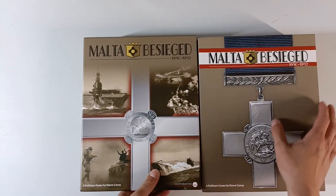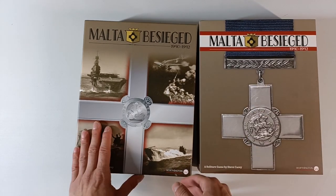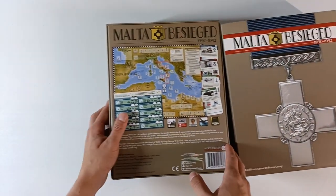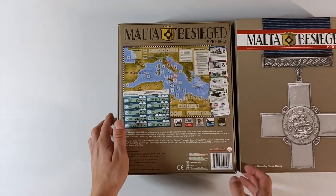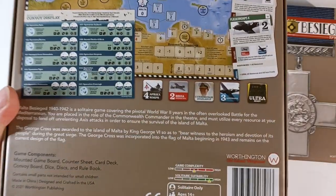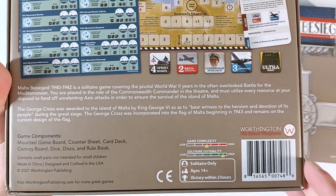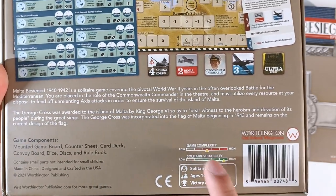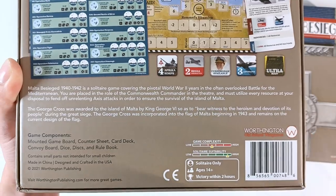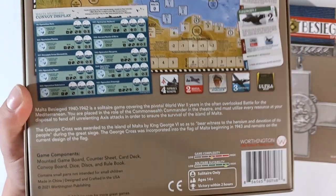I gotta say straight away that I like the game box more than the dust jacket, or whatever you would call that. The game box looks a lot better in my honest opinion, and I would say the same about the back of the box. Look at this beautiful box, a lot of stuff going on. Complexity is medium, solitaire suitability is of course high, ages 14 and up, victory within two hours. Designed and crafted in the USA, but made in China.